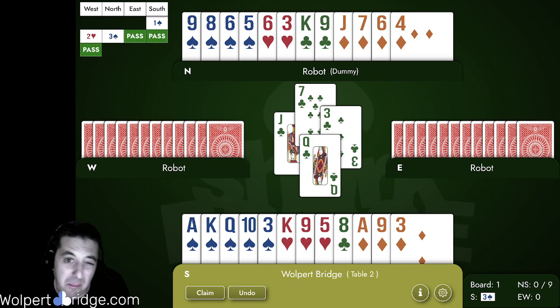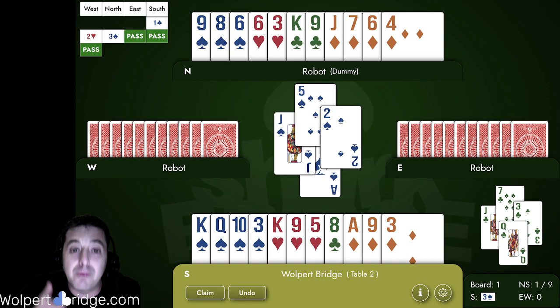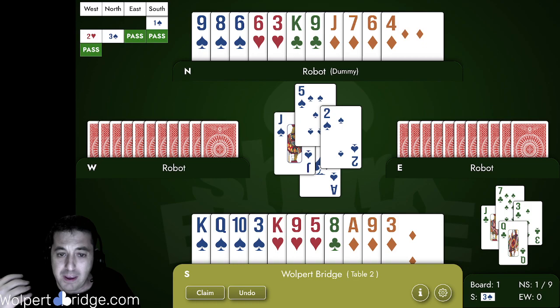The problem is we don't have many entries to dummy. We do have these beautiful trumps — nine of them. So if trumps break 2-2, the ace and king will drop all the opponents' trumps, the jack will fall, and we'll have a way over to dummy with the nine of spades. But on this hand it gets more complicated, because when we lead the ace of spades, the jack actually falls right away. Good news and bad news: the jack falling gives us an entry to dummy, but it also means the spades are 3-1. There's a trap to fall into.